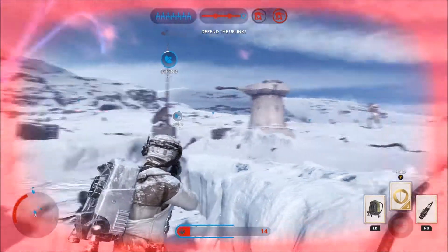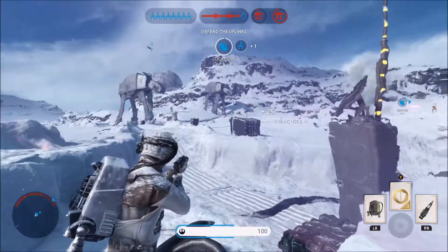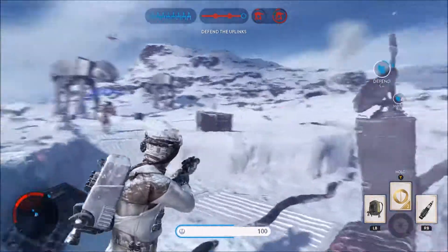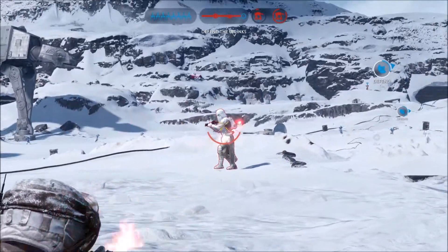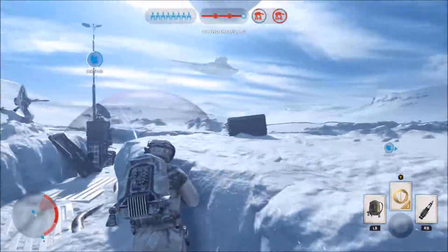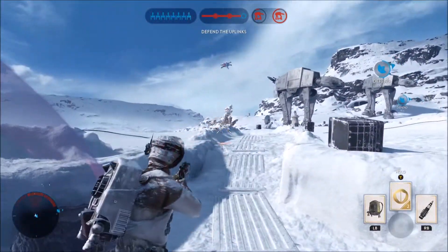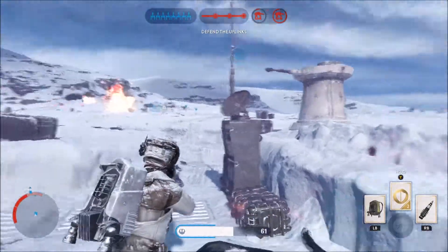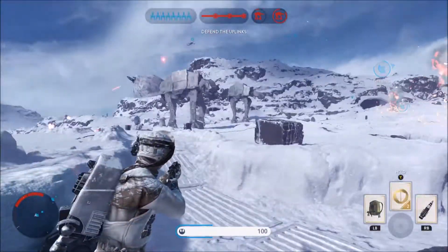Away from my uplink! Another Y-wing — there we go. I gotta get that snow speeder when the time comes and take down a walker with the cable. I kind of want to hurt one of them first before I do that. I need to fire the ion cannon right before I jump in the snow speeder.